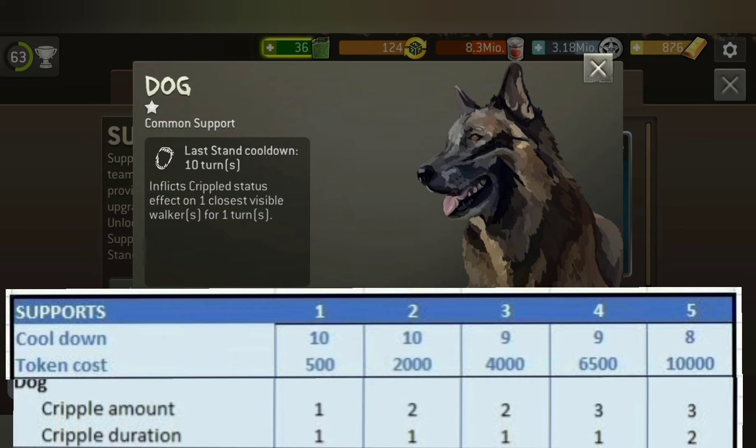and you could cripple two enemies at level 2 and three enemies at level 4. So this is the dog and you always cripple the nearest enemies.